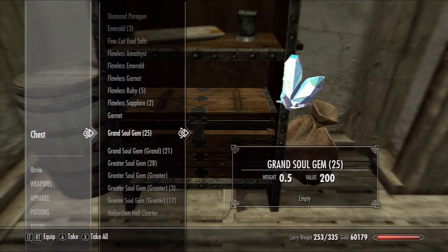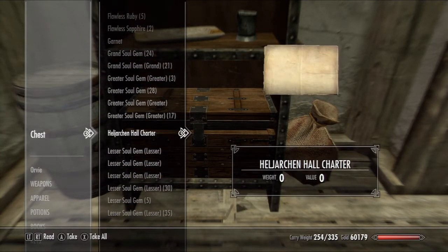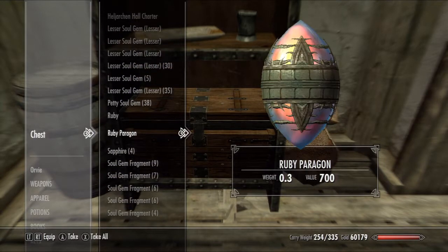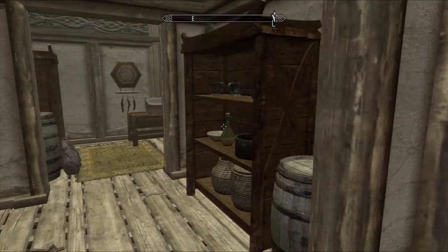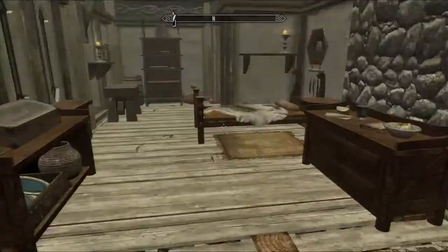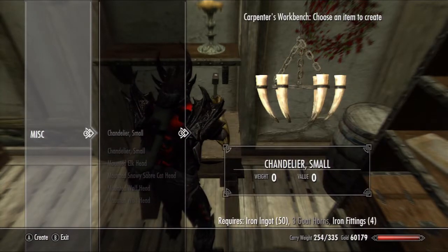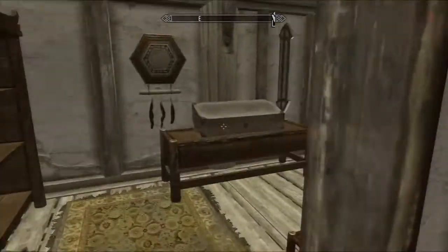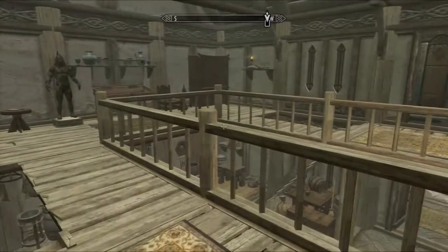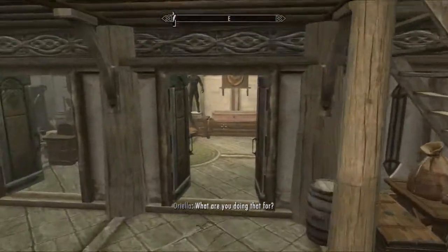I did need one of these. Refined moonstone — okay, I don't have that. I don't have a quicksilver ingot either. Let's see if there's anything else we can build up here while we're here. Goat horns. The main thing I need right now is goat horns.